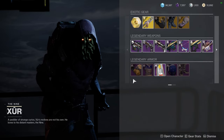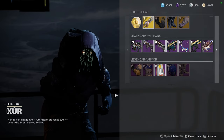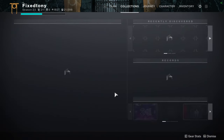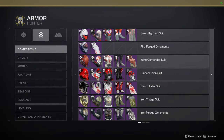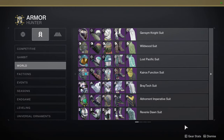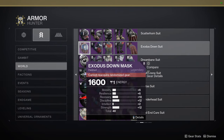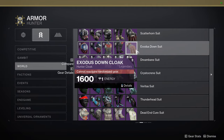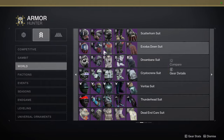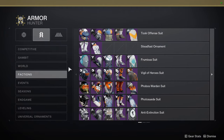Xur is in the hangar on the tower, currently selling Future War Cult armor. I'm gonna be pretty fast with this one since we always see it. For Hunters — honestly, if you really want this armor, just go to Nessus, talk to Failsafe, and pick up the Exodus Down stuff instead. It's much better; the armor shaders differently and there are still pieces that don't change color, but overall it's superior.